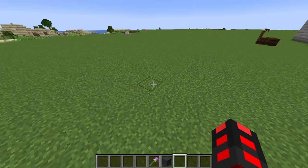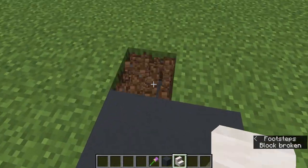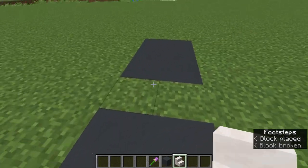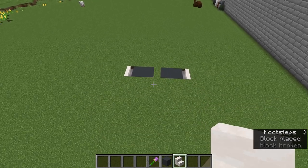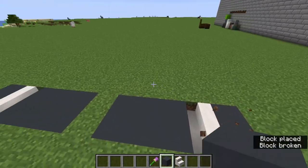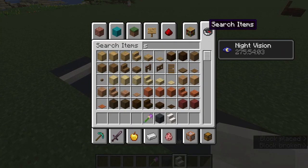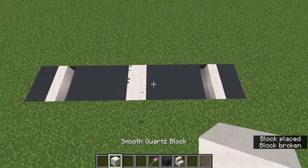Once you have that down, go back and align the edges with a little bit of smooth quartz in order to make bike lanes. For the bike lanes, this part is optional if you are making a highway. And then a little extra gray concrete, and down the middle some smooth quartz. And now we have a very small segment.